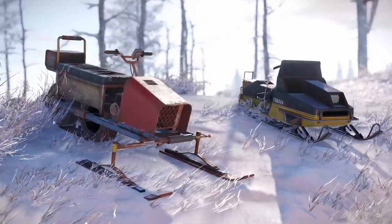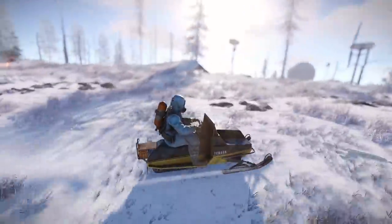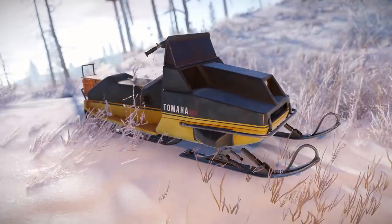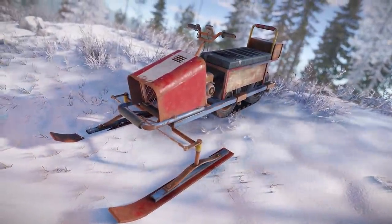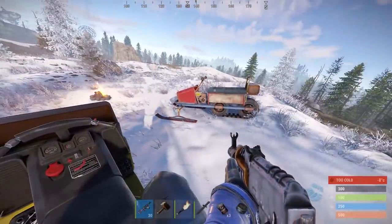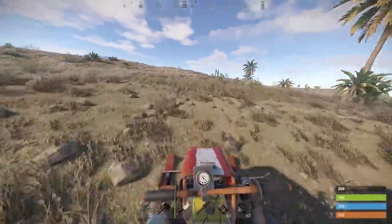A bear necessity for dodging these alabaster assassins is a good snowmobile of course, and both models are also now available for testing on the AUX branch. If you're not sure how to access that, I might put a guide in the description if I'm feeling generous. There are two models: a Tomaha and a Poundland knockoff version, so guess which one you'll be seeing most of. Both seat two people and have 300 health, but like other vehicles only the pillion can shoot.